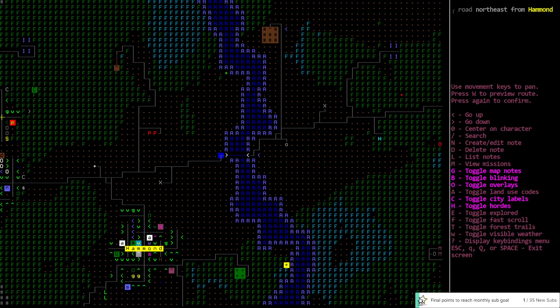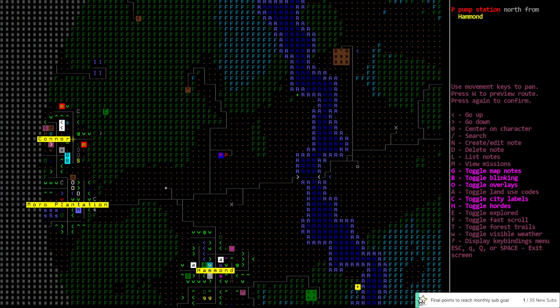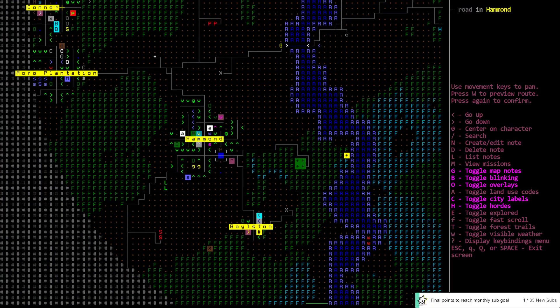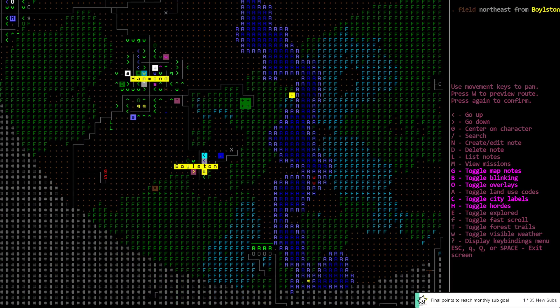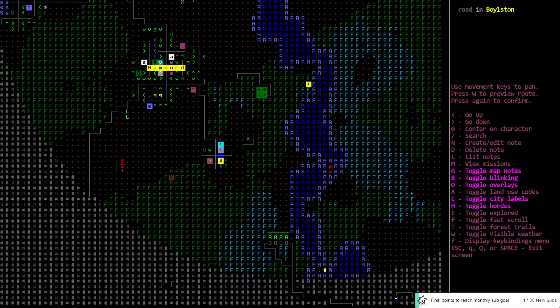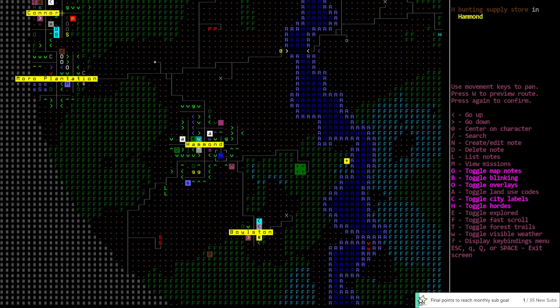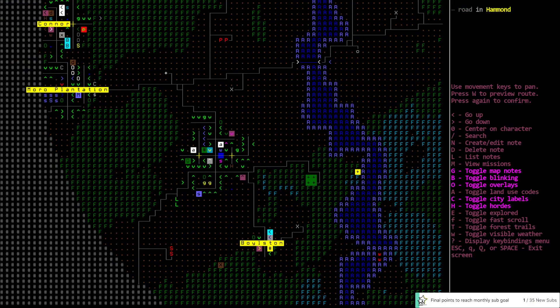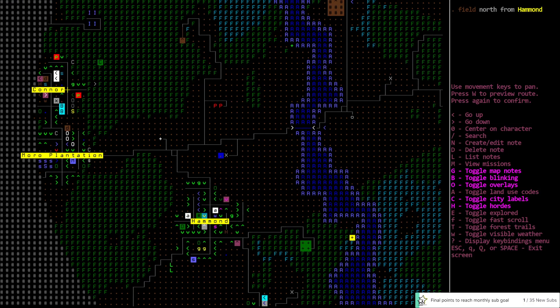No minefield — yay. What are we going to look at first? Don't care about the campsite, don't care about the pump station. We'll check out that radio tower and try to do that in the dark. Got nothing down here except for another radio tower. Fitness gym doesn't do anything for me — only thing I see in here is the hunting supply store.